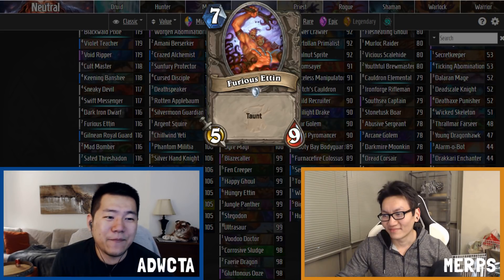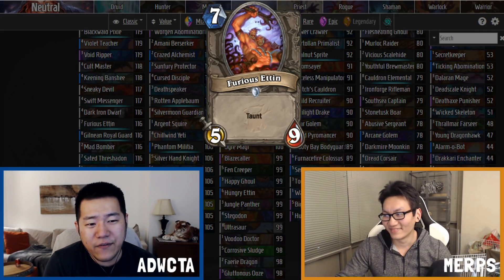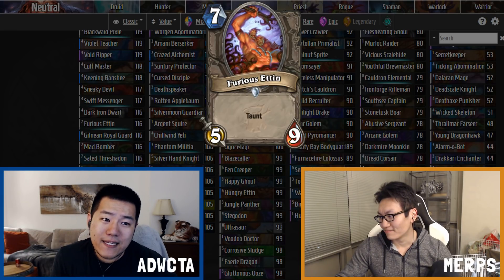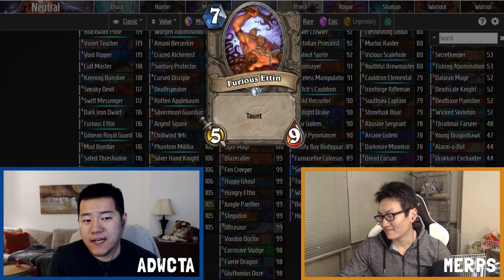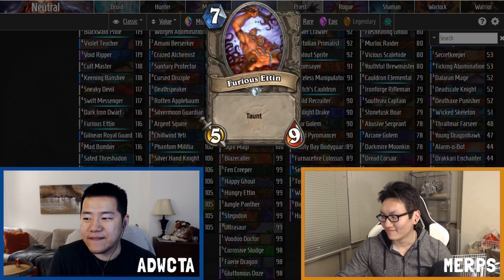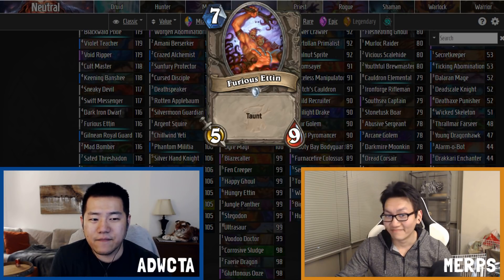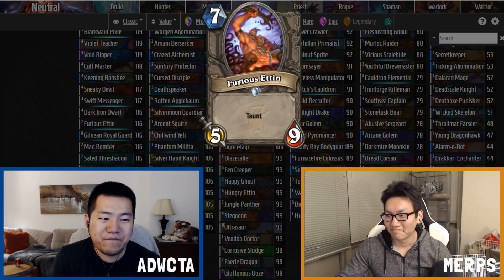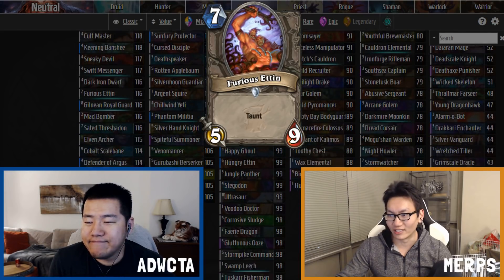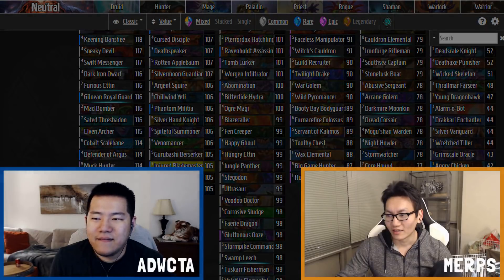Next: Furious Ettin, a seven-mana 5/9 Taunt. It's the spiritual successor to Bog Creeper — maybe slightly less good overall but slightly better for this meta since that five attack matters so much. Rated 116. You'll pick it, you won't be particularly happy or unhappy with it — not much more to say.